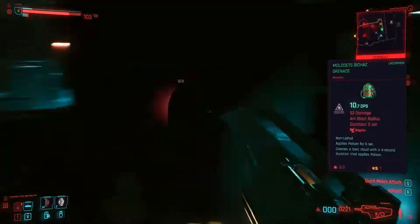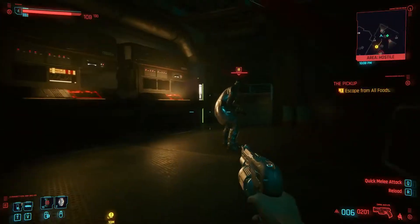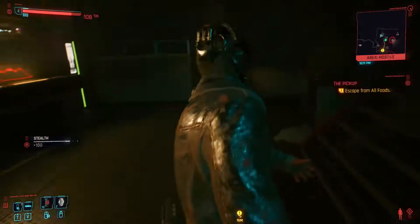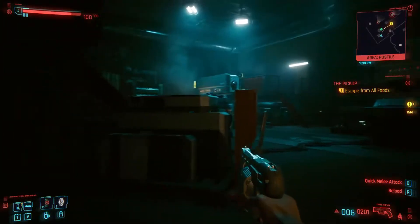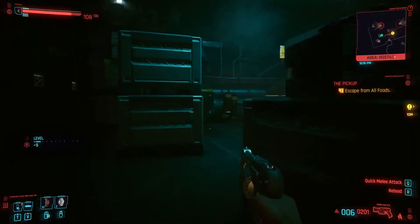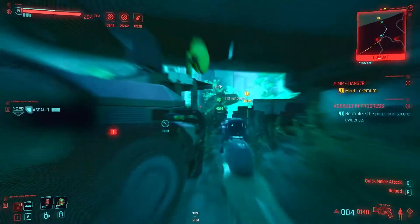There are a few other PC-specific tweaks, but the change that stood out the most to me is the ability to unbind dodge from your WASD movement keys. So many times I've been tapping the button to sneak around an enemy, only to dodge out into the open because I pressed the key too fast. There are a bunch of other binding options as well, which is always welcome.